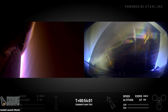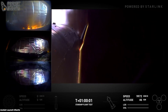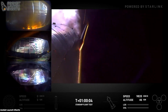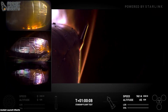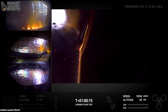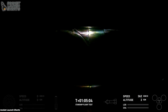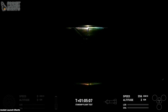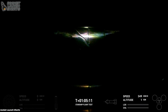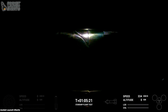Starship now at T plus one hour and nine seconds into its flight, re-entering the Earth's atmosphere, currently about 45 kilometers above the surface. Now 42 kilometers. Starship is on target, approaching landing burn startup. Keep an eye on the bottom right-hand side of your screen — that will be the indicator when the Raptor engines ignite. Landing burn startup.